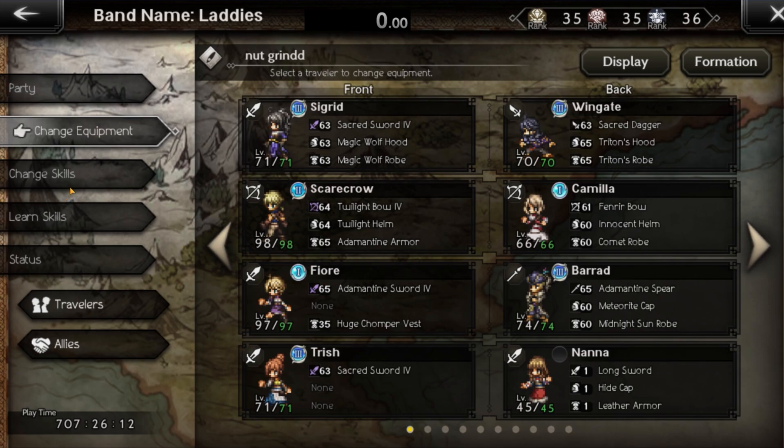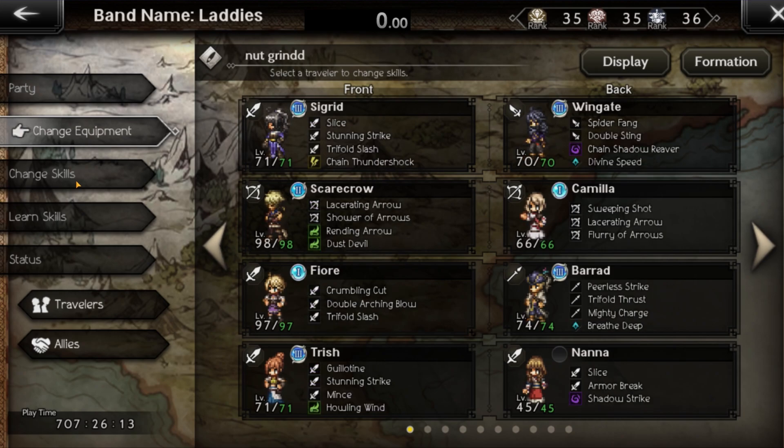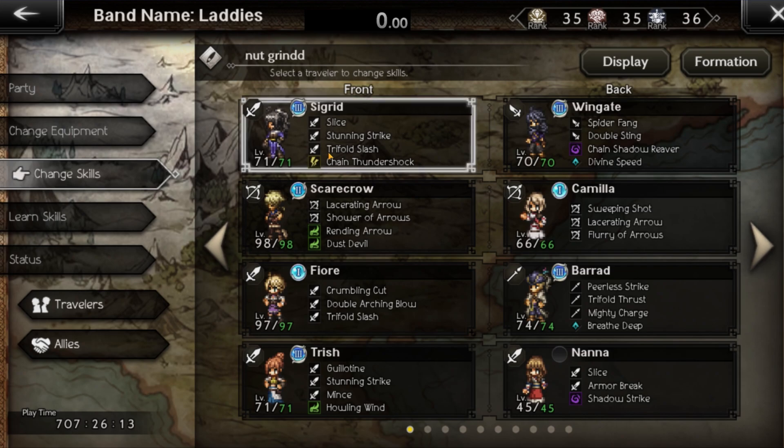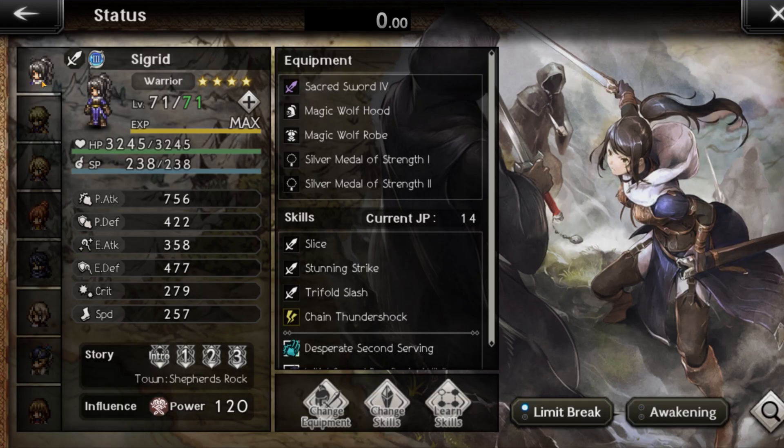If you don't have Scarecrow, you could make this work with the setup, but it's going to require higher levels, so keep that in mind. I will be attaching my macro that I use with this team, so take a look at their skill sets and try to copy whatever I have on there. You can import the macro I use to make your life easier. For Sacred, attach as much physical damage as you can onto her.